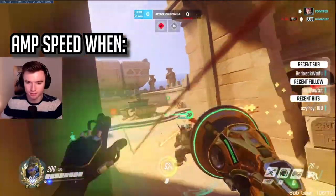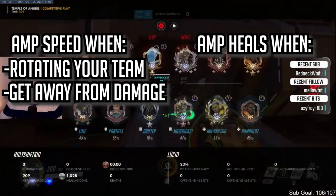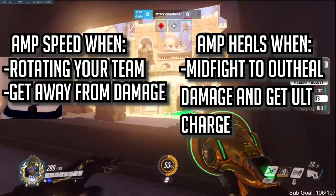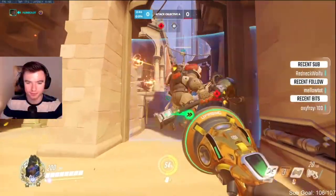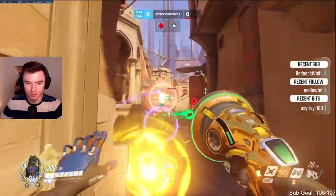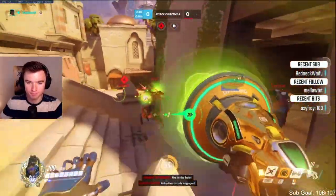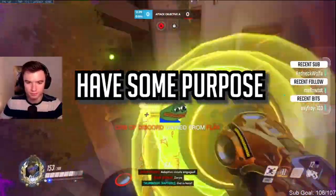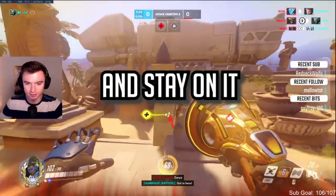Using the speed amp will get you more value sometimes than heals. You should be amping speed when your team wants to rotate and move or to get away from damage, and amping heals mid-fight when you need to actually out-heal damage. Stop spamming your shift button to switch between heal and speed aura — just remain on the heal aura when your team is fighting on a corner and have speed when you want to move. Pick an aura and stay on it.